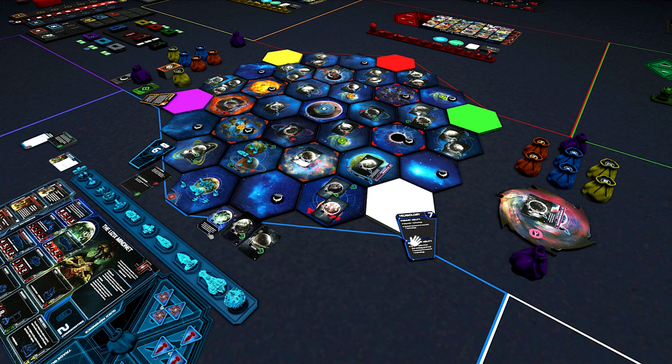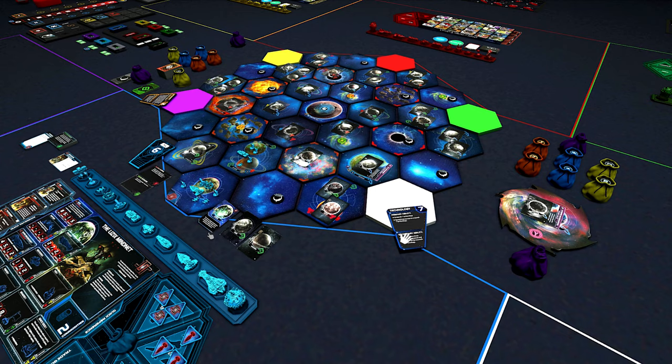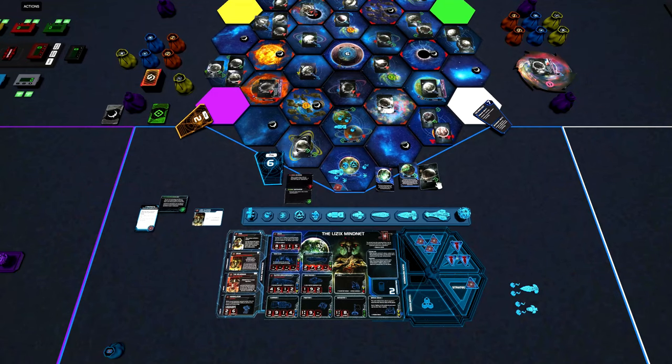By playing this card early, we have secured the four resources we need to research one technology when the technology player plays his card. By playing this card early, we could also trigger the diplomacy player to unexhaust some of his planets, because he has just used a lot of resources producing units in his home system. The technology player decides to wait playing his strategy card as long as possible. And in this example I was correct — the diplomacy player decides to play his card now, so that he can probably do the secondary of technology. So we follow that and unexhaust these two planets.